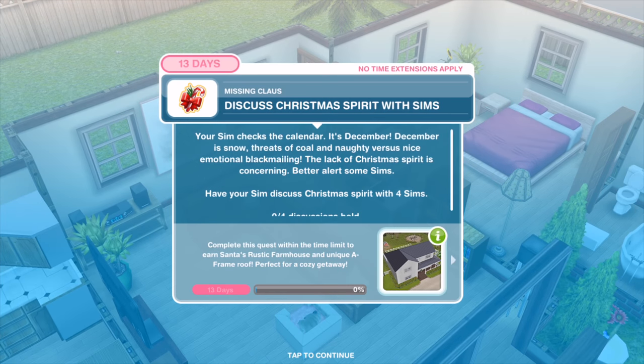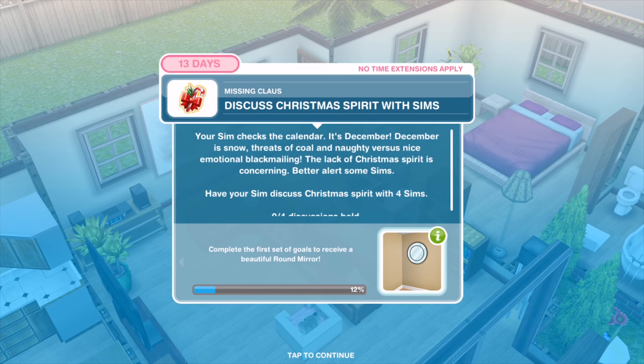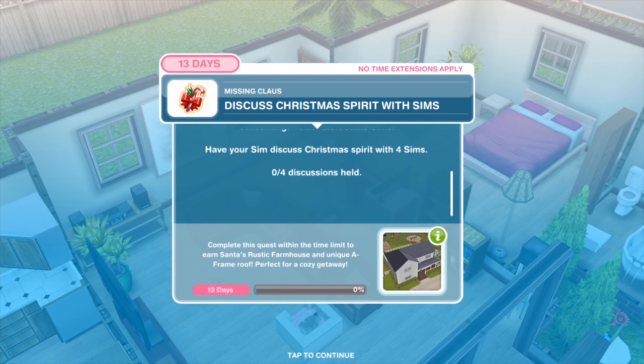Your Sim checks the calendar — it's December. December means snow, threats of coal, and naughty versus nice emotional blackmailing. The lack of Christmas spirit is concerning. Have your Sim discuss Christmas with four Sims.